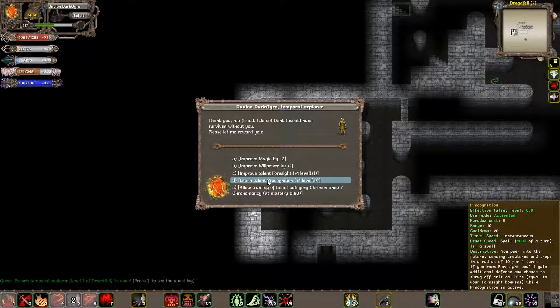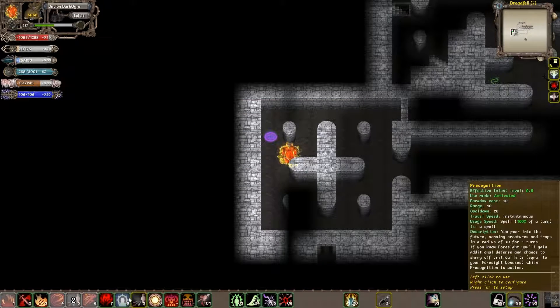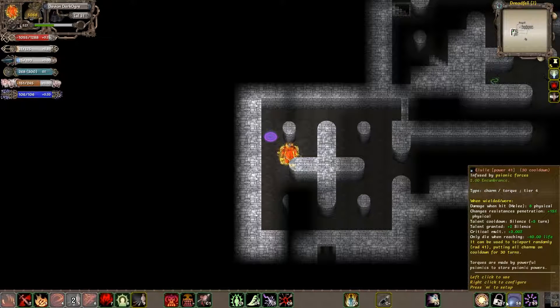Now, if I wanted to learn Precognition, this will let me peer into the future — sense increases traps and rates for 10 for one turn. If you know Foresight, you'll get additional defense and chance to strike off critical hits. I've never actually used Foresight with Precognition, but maybe I'll pick this up and we'll see if it's possibly worth using.